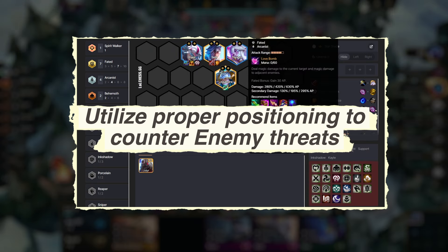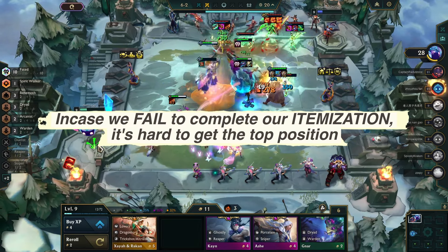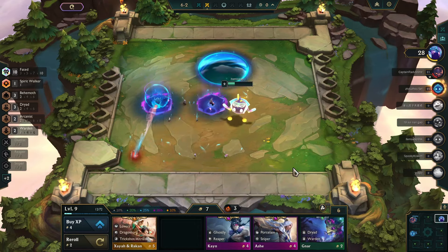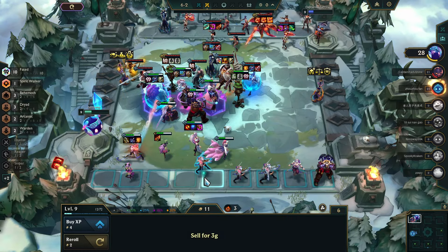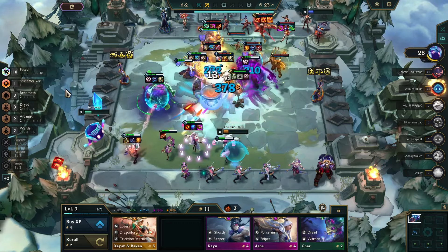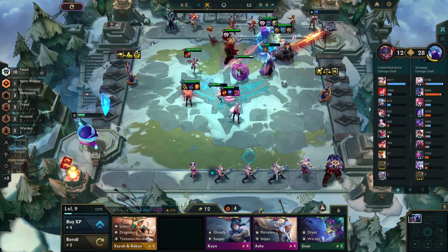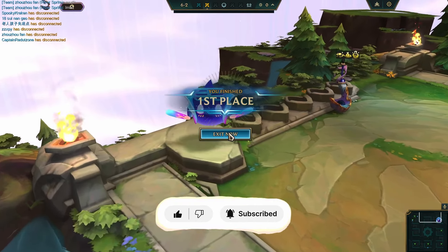Utilize proper positioning to counter enemy threats. Looking at the drawback of this comp — in case we fail to complete our itemization, it's hard to get the top position. Currently, these comps are being listed in the meta. Compared to other comps, with Fated you can adjust your strategy on the fly while maintaining a strong core of champions. The Fated comp offers a thrilling and dynamic TFT experience with its adaptability, power, and flexibility — it's a force to be reckoned with in Set 11. Give Fated a try and dominate your next games. Let me know in the comments below what comps you'd like to see covered next, and until then, happy climbing! If you enjoyed this guide, be sure to leave a like and subscribe for more TFT content.